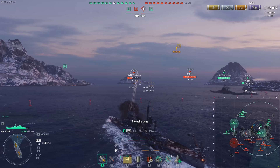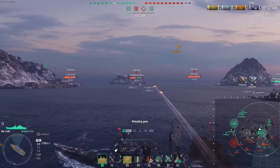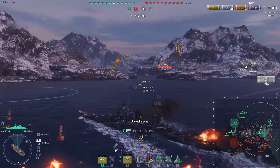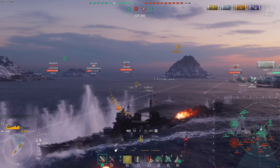There is no other cruiser line that has been more power crept or left in the dust more so than the Japanese heavy cruisers. These guys used to be the long range HE spammers of their time. Try taking one out today and see how long range they are — the light cruiser line outranges them. Add to that their weird geometry that leads to citadels at the most convoluted angles, and it's D tier.